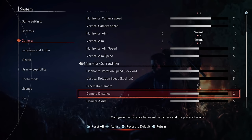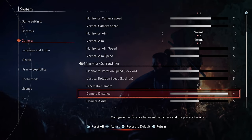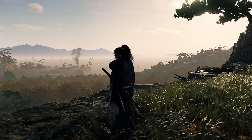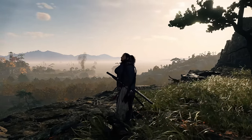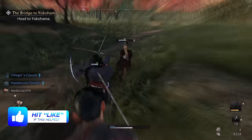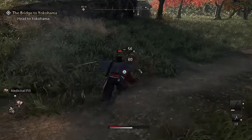Also in the camera options is setting number eight, which is to increase the Camera Distance value. This is sort of personal preference, so play around with it, but I've increased mine to the maximum value of four as it allows you to see so much more of your surroundings. This not only heightens your appreciation for the environment, but also gives you an advantage in combat as you can see more enemies around you and see them sooner, giving you more time to react to their attacks.